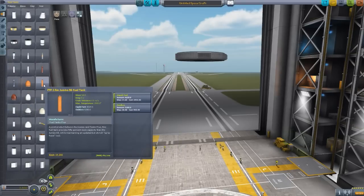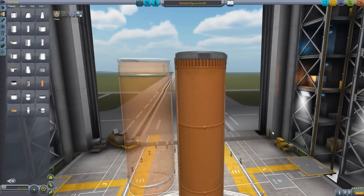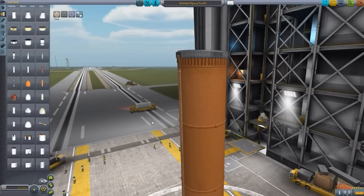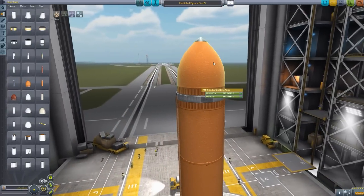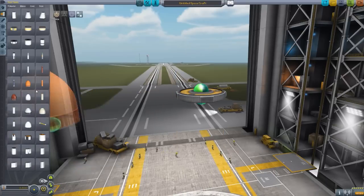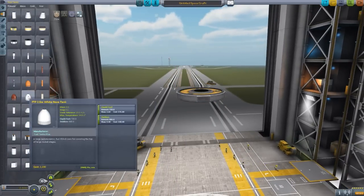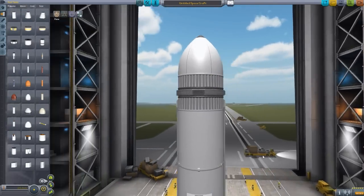I almost forgot this one — we have another 2.5 meter tank which is similar in texture to the Jumbo 64, but being 1.5 times the size, it is the Jumbo 96. Very much stock-alike; I definitely enjoy it. And it of course has a corresponding nose cone. You gotta love it. I love that these nose cones now actually have a use with liquid fuel and oxidizer in them. And of course with the nose cones, we have similar matching ones for the red Atlas as well. Beautiful. Now if your aesthetic choice is different, you can always mix and match. But I love the Antares one, so — the Antares nose cone. That is just a beautiful looking rocket.